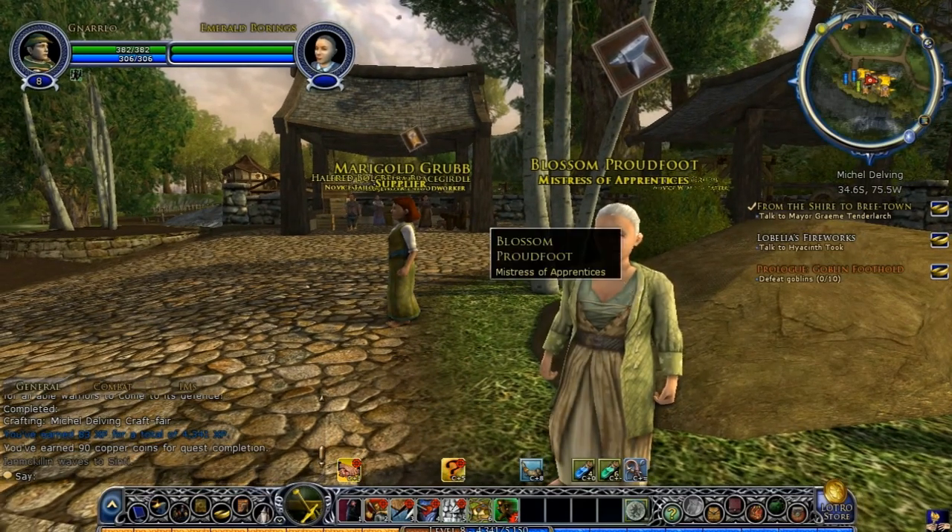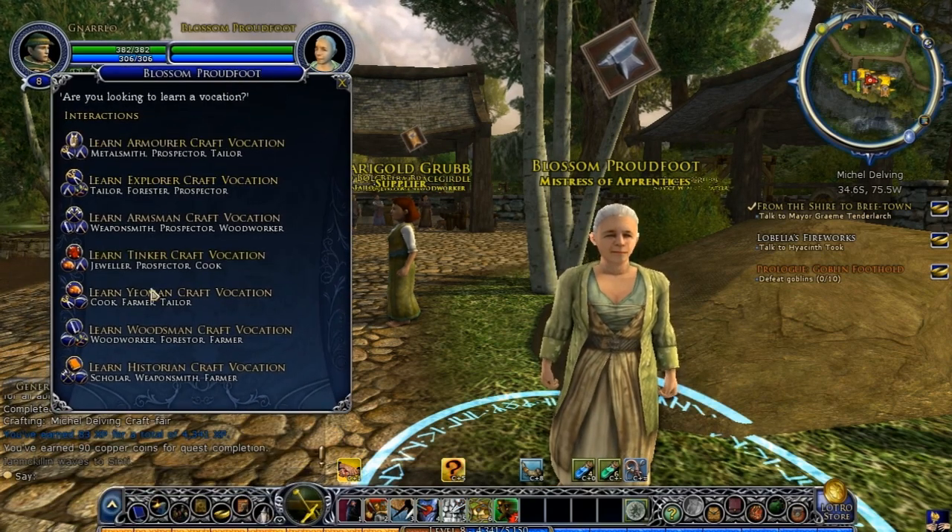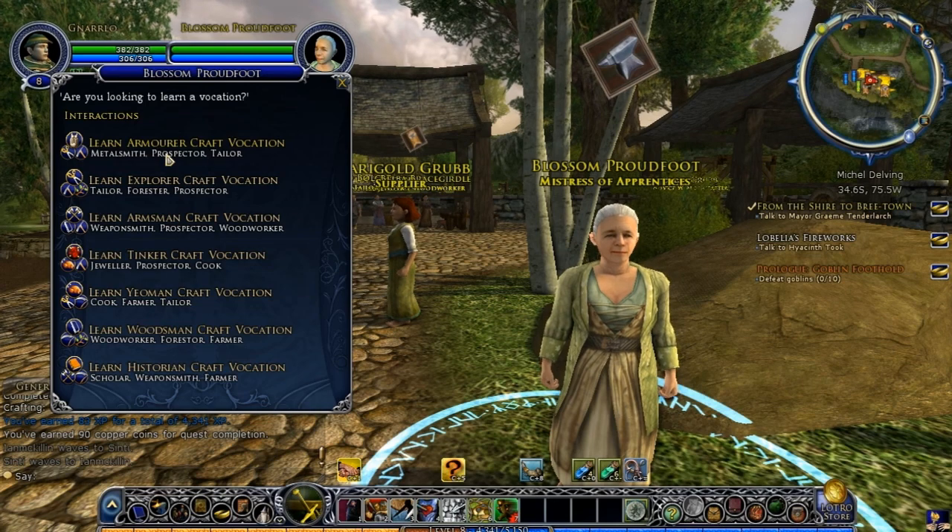Let's speak with the Mistress of Apprentices, Blossom Proudfoot. She asks if we're looking to join a vocation and shows us the various options. You've got the Armorer, who is your metalsmith — the one who makes armor. The Prospector is the skill that allows you to mine copper nodes and that sort of thing. And there's my phone — I will pause it here.